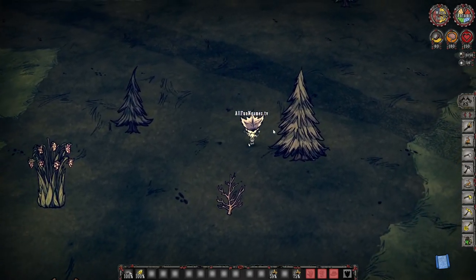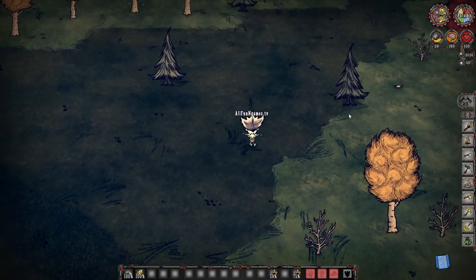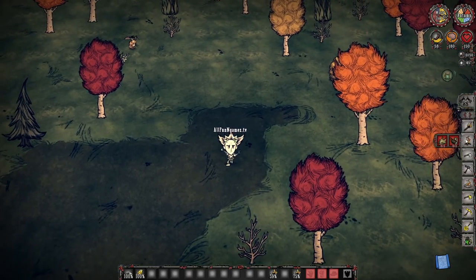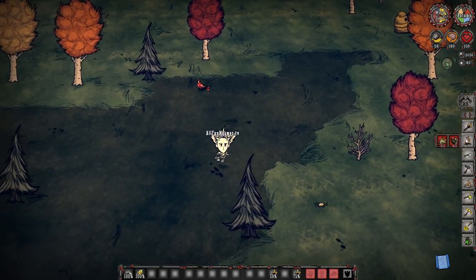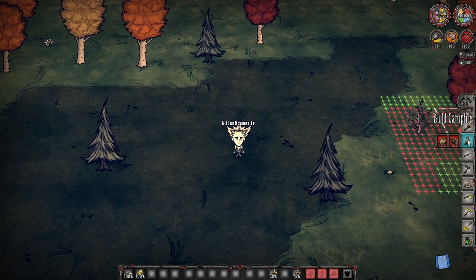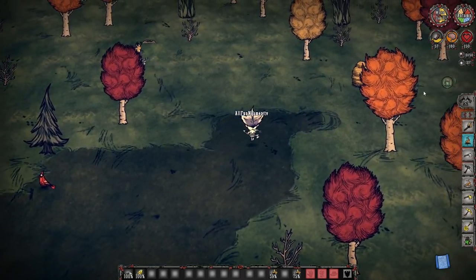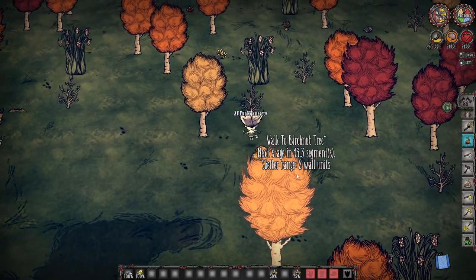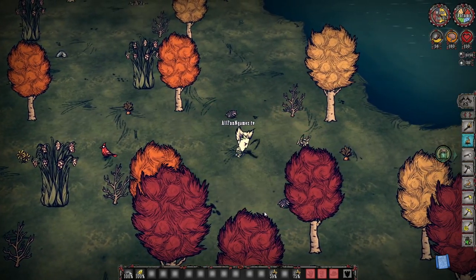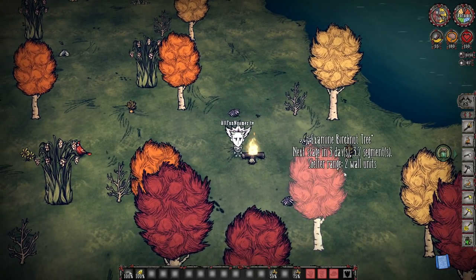We don't have to worry about our temperature at this point, but as things start to go a little bit colder and our Thermal Stone starts to lose its heat, what do we do? Before we even leave our base, if you have the ingredients, make sure that you have two logs and three grass, and you're able to pre-craft a little campfire. When your Thermal Stone is about to run out and you're wandering around, as long as you have these resources in your backpack, you can continue to warm up next to the fire. This is the easiest way to make sure that it happens.